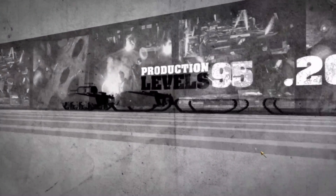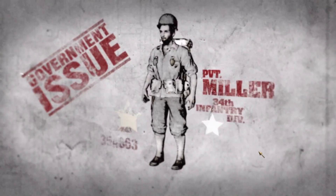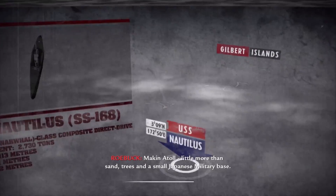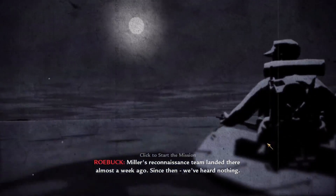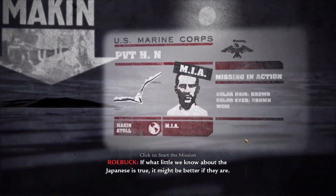It's really cool to see footage from actual World War 2. The game's intro cutscene plays — a narrator speaks about men having to defend not just their forts but the tenets of faith and humanity. Loading into the first mission: Makin Atoll, a small Japanese military base in the South Pacific. Miller's reconnaissance team landed there almost a week ago and since then we've heard nothing. The waiting's over — we're going in. For all we know they're already dead, and if what we know about the Japanese is true, it might be better if they are.